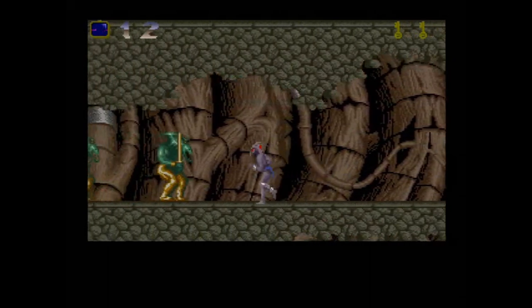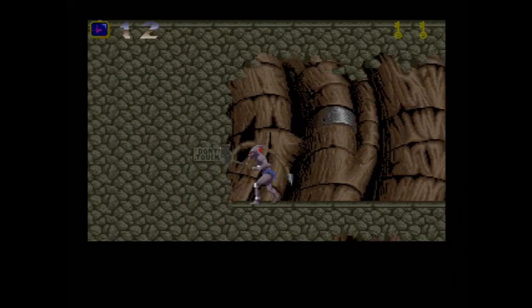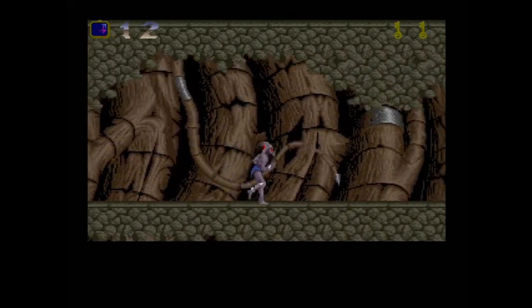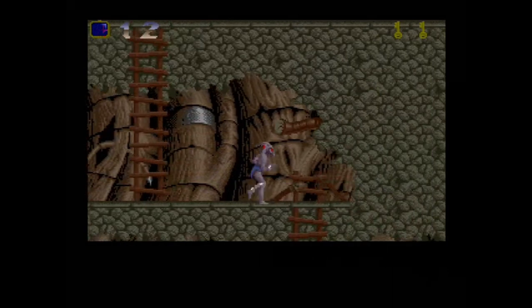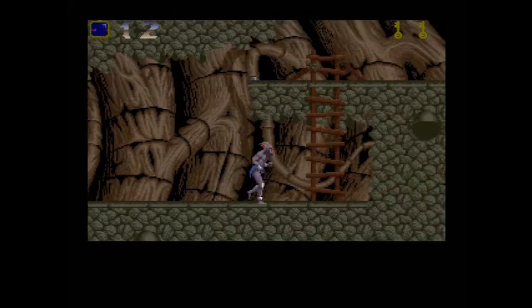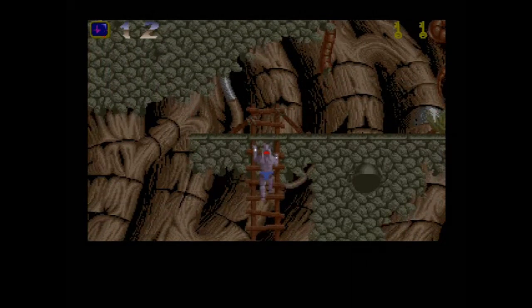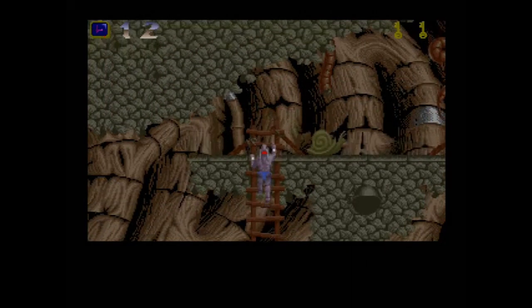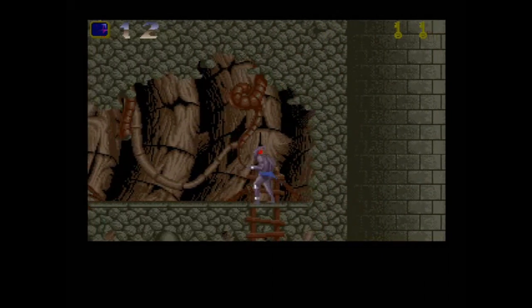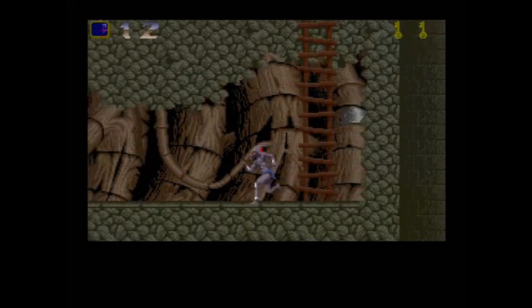Over here is a switch that says 'do not touch,' but yeah, you need to touch that. I forgot what it unlocks but I know you have to do it or else you have to go back and do it again. About that first boss we killed earlier — once you get the lightning power, if you don't kill him right away you'll lose your power and he'll end up killing you. There's no way to defeat him without that lightning punch. So you have to go kill him right away, go through that warp, and then go back for your key.